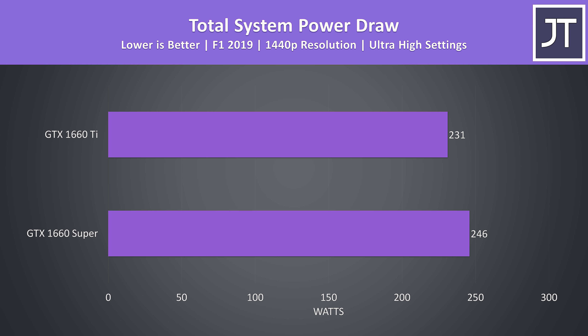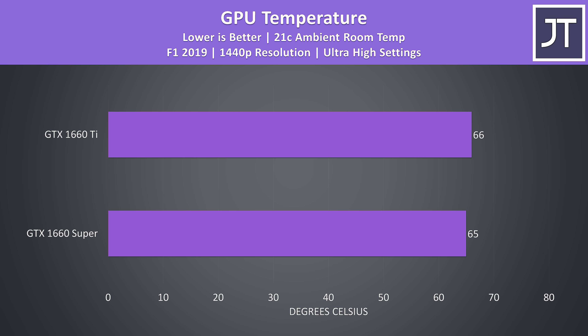As for the differences in total system power draw, the system with the 1660 Super was actually using 6% more power from the wall under the same test. I thought these were odd results so I checked with Steve at Hardware Unboxed, and he had the Super as using 5% more power in a different game — I suggest checking out his video for more 1660 Super results. Temperatures were quite close, with the Ti just 1 degree higher in the same F1 2019 test. The results should be quite comparable as I used MSI's Gaming X version of each with the same cooling design.